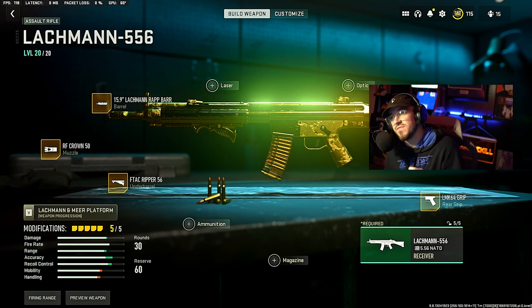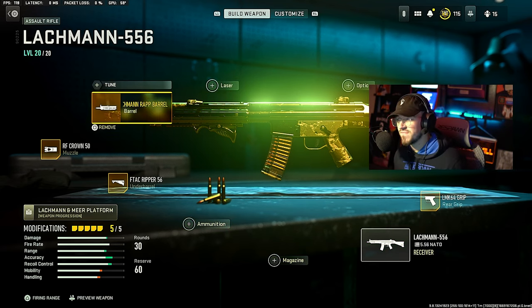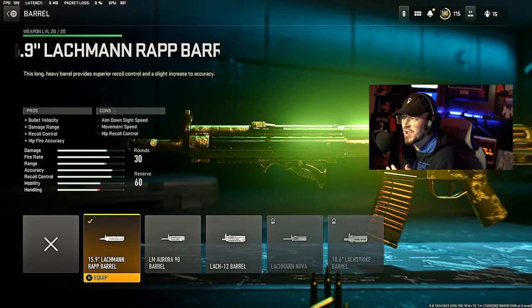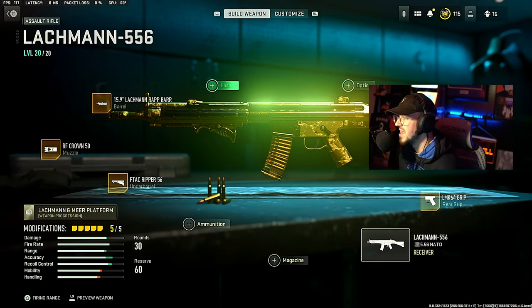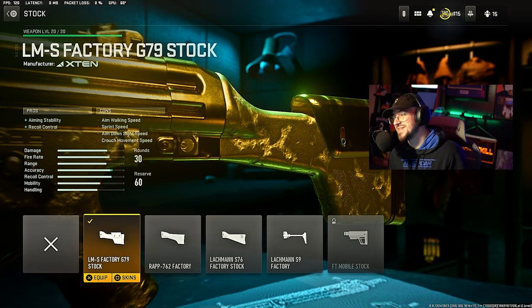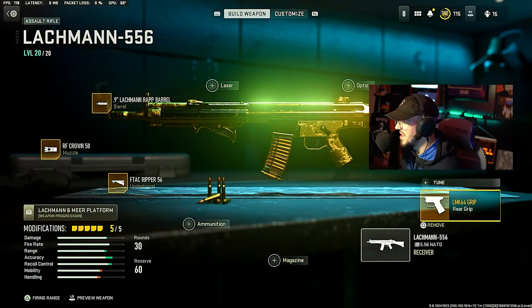The class setup we are rocking for this Lockman 556 assault rifle — we're going to start with the barrel. We're going with the 15.9 Lockman Wrap Barrel, which gives bullet velocity, damage range, recoil control, and hip fire accuracy. Then we're going over to the stock and running the LMS Factory G79 Stock — long name, but it gives aiming stability and recoil control.